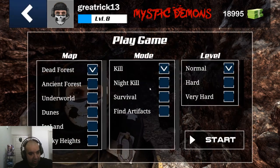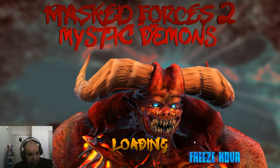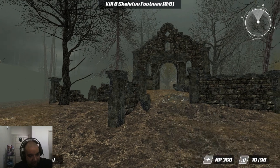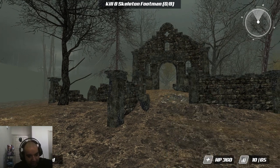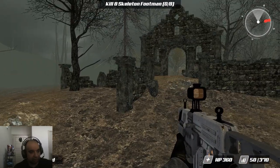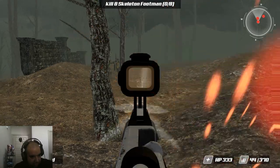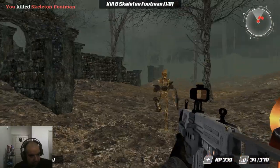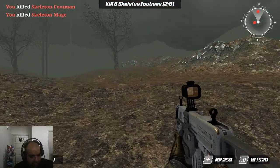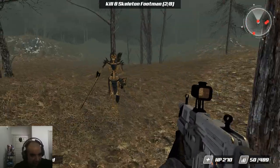Let's get to the gameplay. I'll do Dead Force mode — kill formal. I believe that's one of the bosses I haven't found yet. I have upgraded my weapons. It's a standard FPS with slots one, two, three — handgun, shotgun, machine gun, and so on. On this map I need to kill eight footmen, and it looks like I'm about to get rushed by some archers. These archers will just snipe you from pretty far out.